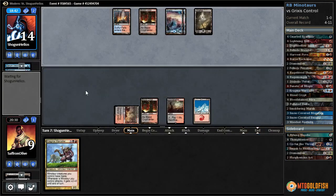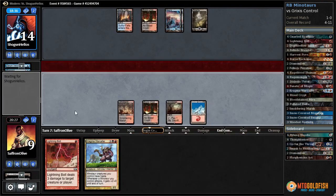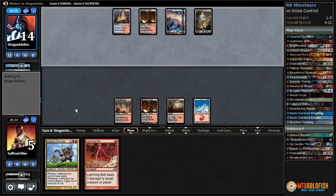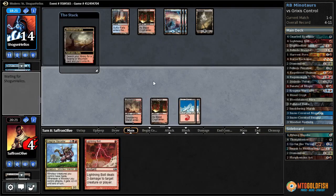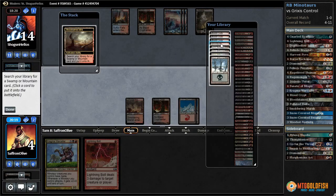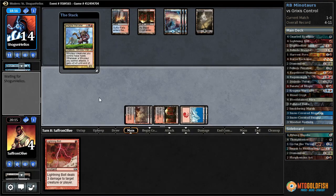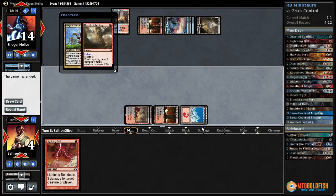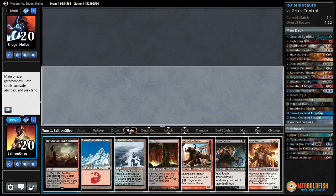Draw action — Lightning Bolt. Not exactly action. They drew Kolgahn's Command — they're just going to Burst Lightning us down to five. Come on — crack this, hopefully they don't have another Burst Lightning. Smoldering Marsh — Warcaller! Oh no — they drew a counter. They did draw another Burst Lightning. That's a lot of Burst Lightnings. Let's try it again.